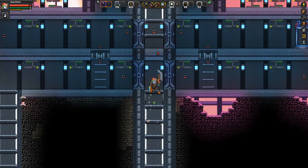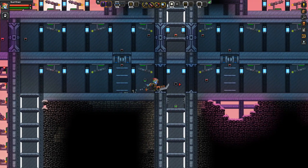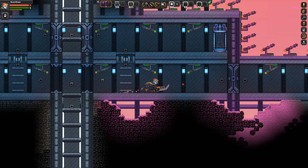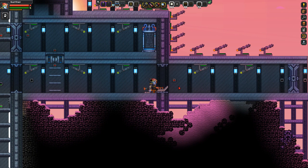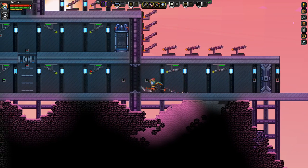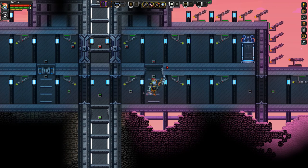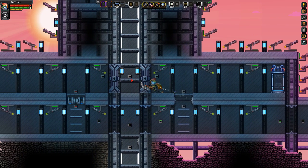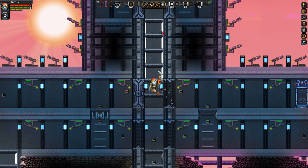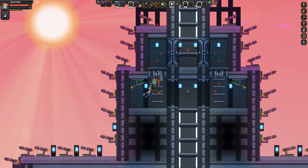Oh look at what we have here — tons of turrets everywhere and a teleporter. It looks like it's just a separate little entryway. That's pretty neat. Let's go up and check out the top of it, then we'll hit this teleporter and go to one of the other locations. Like I said, it's so big that you need teleporters to get around — that's how massive this place is.